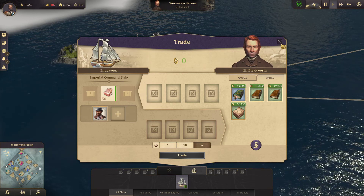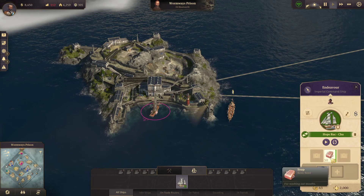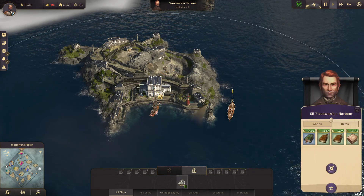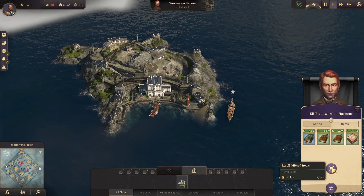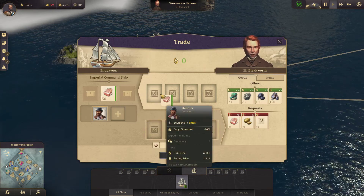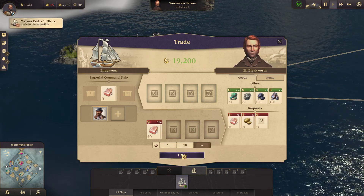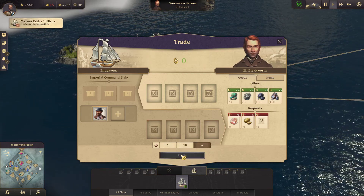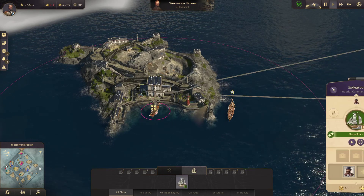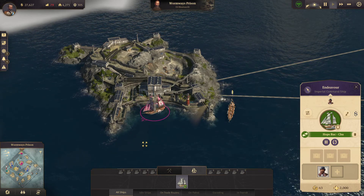Why have we got 50 soap? Let's do a manual trade of 50 soap. I don't know why we've got excess soap. Trade — $3,000 for that. Maybe he was in the process of unloading. We'll check our trade route.